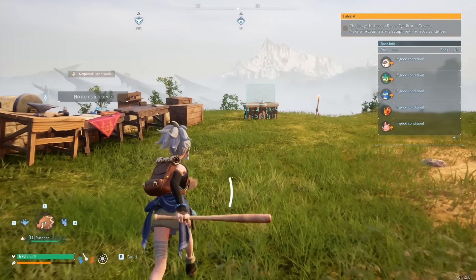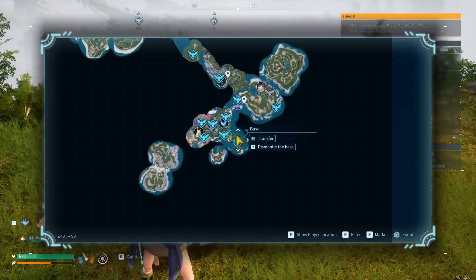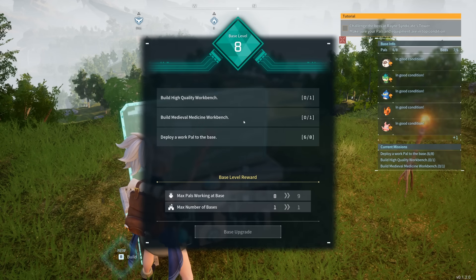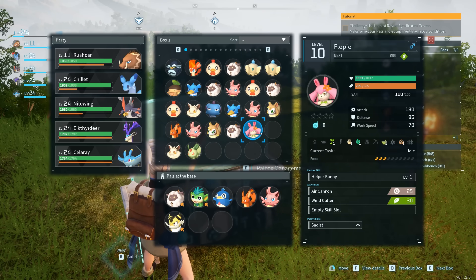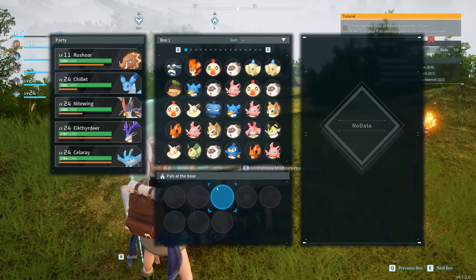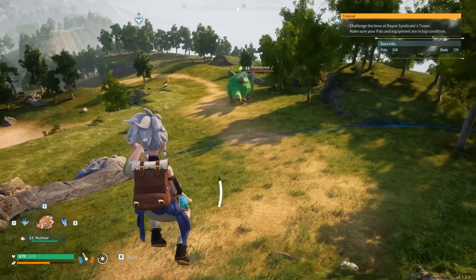Let's start off by talking about the duplication glitch because it's quite easy. What we need to do first is manage our Pals, and what we're going to do is unequip them so that they are not working at our base, because if they are, it's going to interfere with the next step. So I'll be unequipping all of my Pals so they are not working at all — just stored up in this box. Next, we need to locate the edge of the circle, which is typically found anywhere around your base.